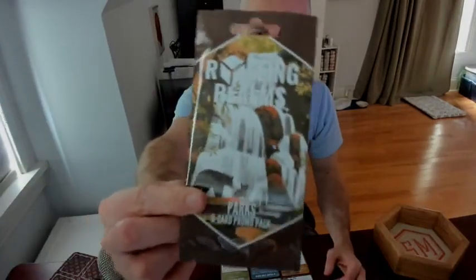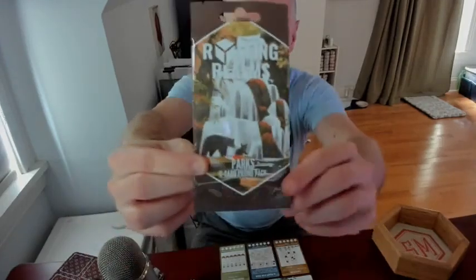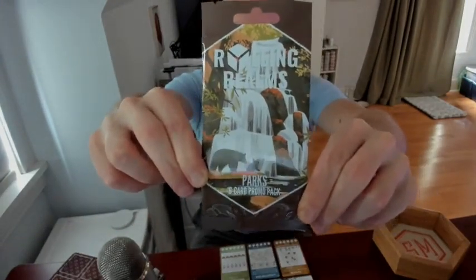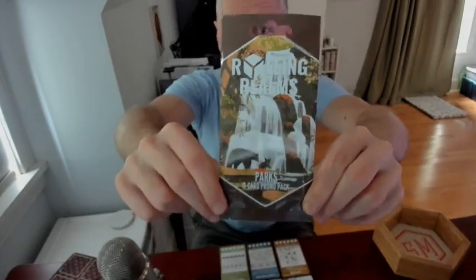The first realm we have is Parks — a Rolling Realms Parks Realm. Today I'm just going to show you the realms and what the packs look like. This one is designed by Cameron Art and developed by Corel Tateka, as usual. I don't often say Corel's last name out loud — hopefully I have not butchered that. And obviously also developed a little bit by me, but mainly Corel developed that one.